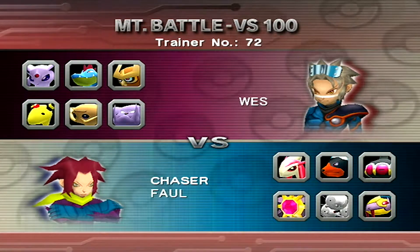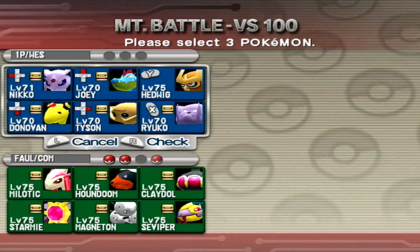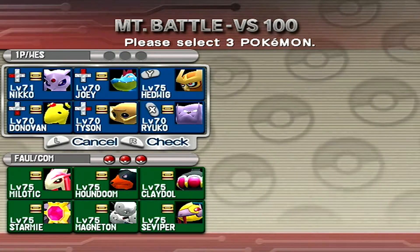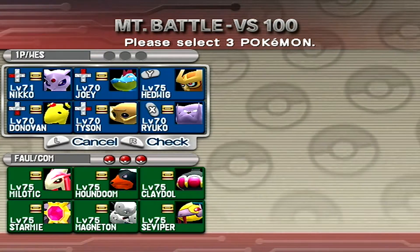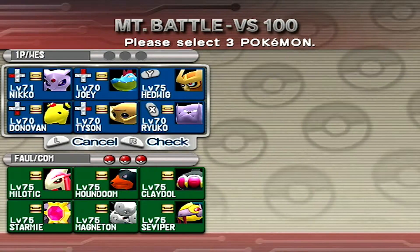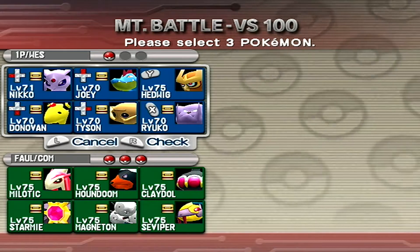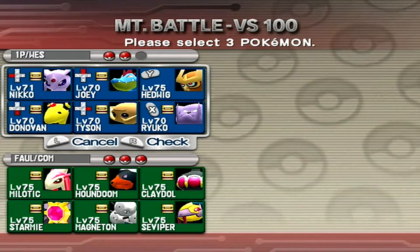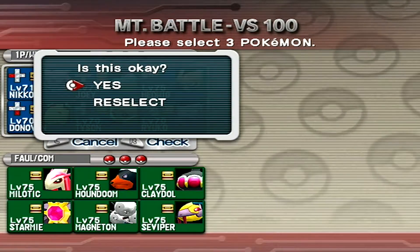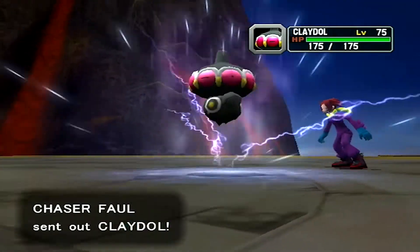Oh my god, these teams are actually getting a lot tougher now. I remember the last time I fought a Claydol - we couldn't do anything to it. I think Donovan was left out against it. I do wanna bring Donovan because they have two water types, but he also has the Magneton and the Claydol, which won't be too good for him. I think I'll lead with Ryuko. We'll bring Donovan. And then we'll also bring Tyson. Yeah, I'm gonna bring Tyson. Maybe a bad move, but we have enough continues where I can risk it. Lead with the Claydol.